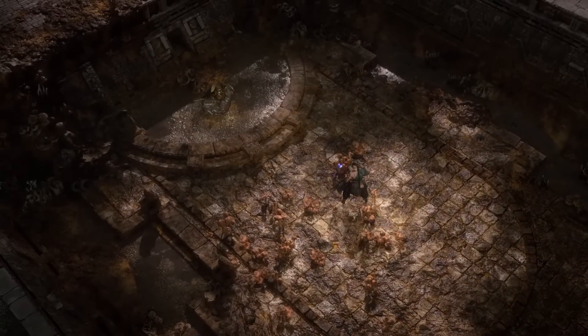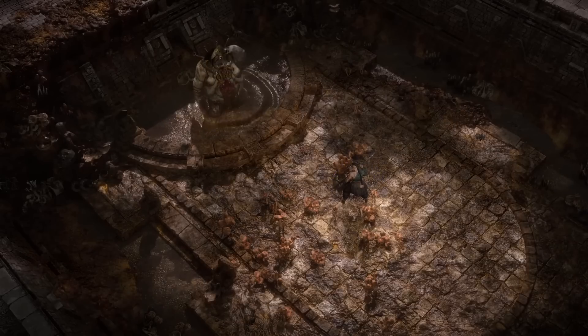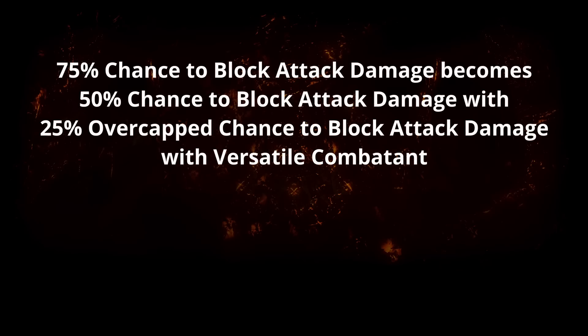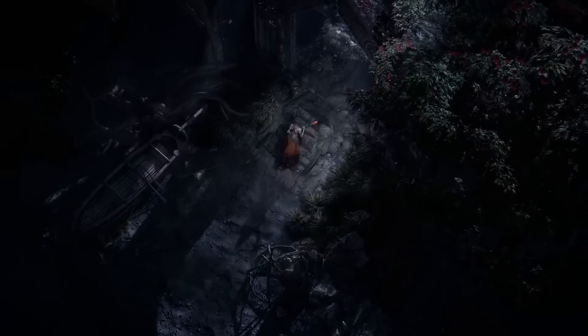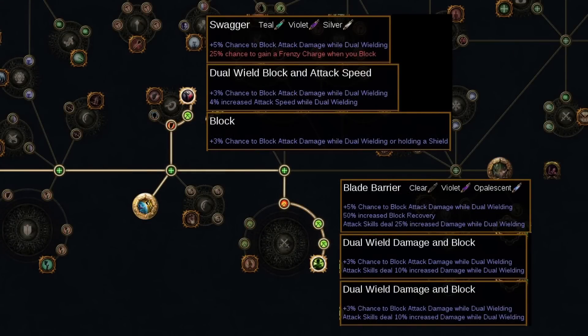What about actually gaining enough chance to block attack damage to cap both attack and spell block using this keystone? At baseline, you'll need 75% chance to block attack damage to gain 50% chance to block both attack and spell damage. That's because the 25% above 50% becomes overcapped attack block when you allocate the keystone, which translates into 50% spell block.